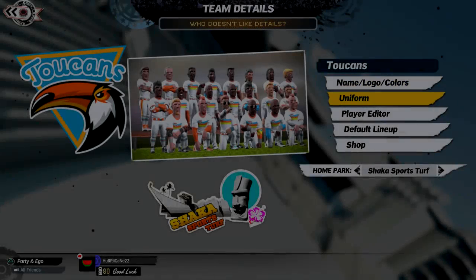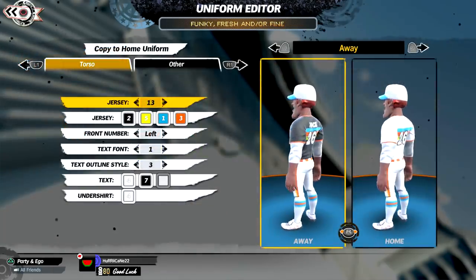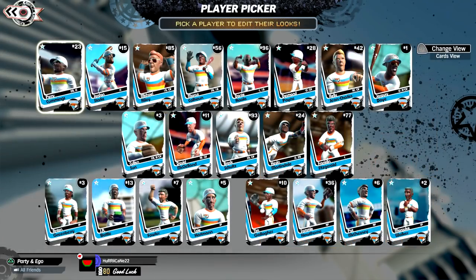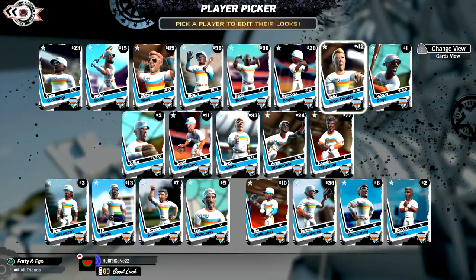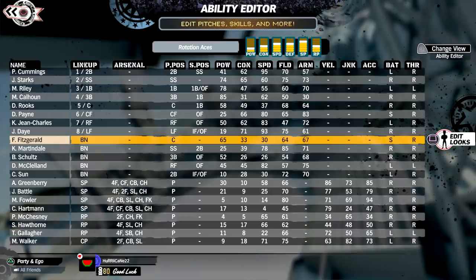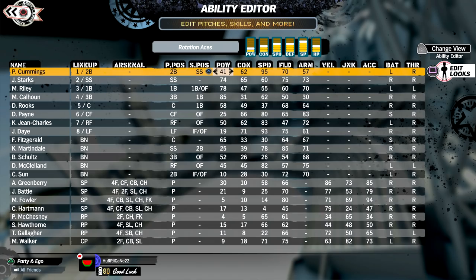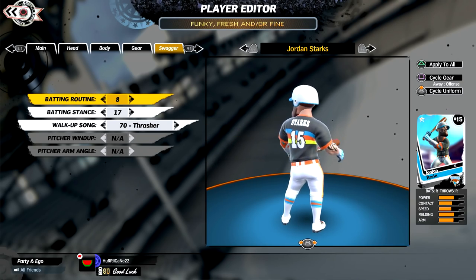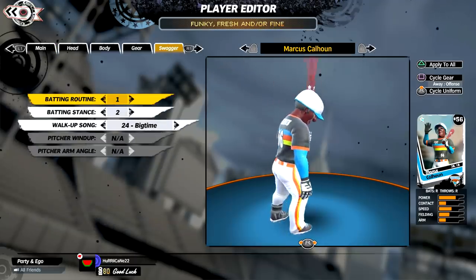Let's begin with our team. We have the Toucans, who play at Shaka Sports Turf. I like the color scheme here and the uniforms — it's one of the more unique looks in the league. This is the team I plan to control for all or most of the series. I brought back many players from old series, including Perry Cummings, the running back from my Browns franchise rebuild, Jordan Starks, Marcus Calhoun, and Desmond Payne. The star players for the Toucans are Jordan Starks, who gives you a very reliable bat with both contact and power, and great fielding skills as well.